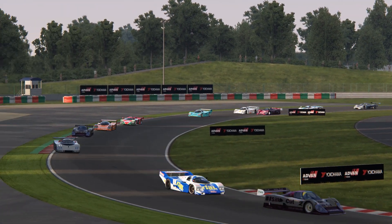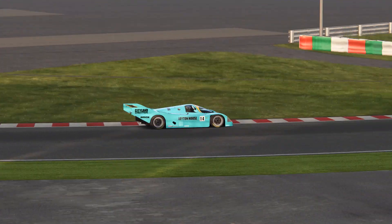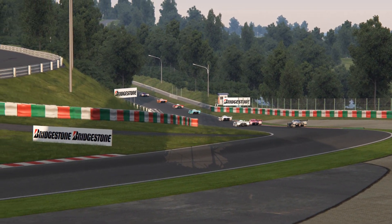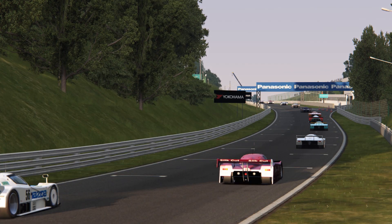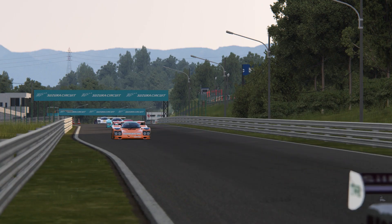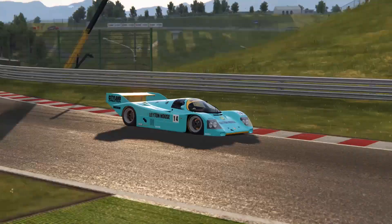The track mesh for this Suzuka mod does a good job of representing the surface of a modern FIA Grade 1 circuit. That is to say, the surface is detailed and there are numerous small bumps and undulations, but these are nothing compared to the kind of potholes and ravines that you might expect in a more characterful venue. While we're talking about the track surface, it's also worth noting that the track textures look pretty decent too.